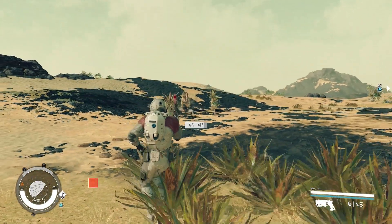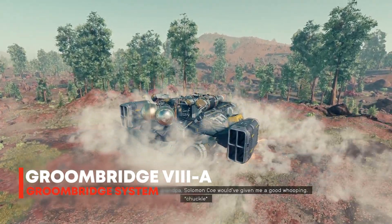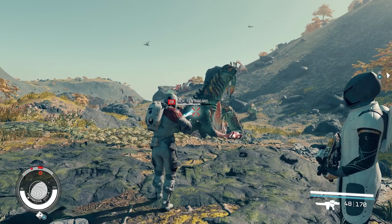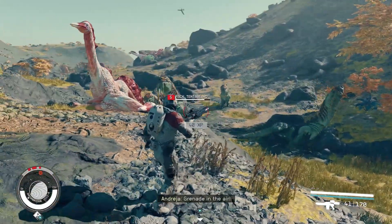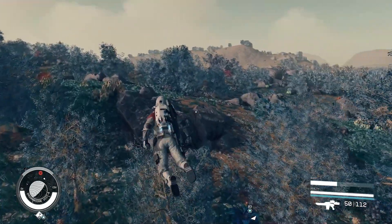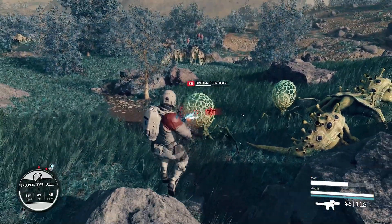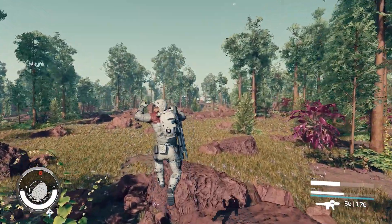Moving on to the next planet — this one is called Groombridge 8A. The A actually identifies this as a moon, so technically speaking it isn't a planet. This one is just above the Cheyenne system. It has awesome wildlife and multiple different forest biomes. Some of them are sort of green colored, some of them red, and some of them are actually blue, which I thought was pretty cool. The grass is essentially blue in those sections, as well as the plants. So it's kind of like three different biomes, all pretty much identical except for their different color palettes.